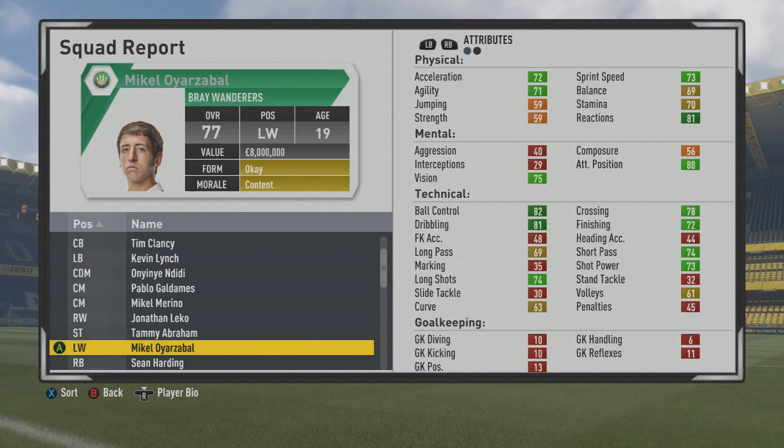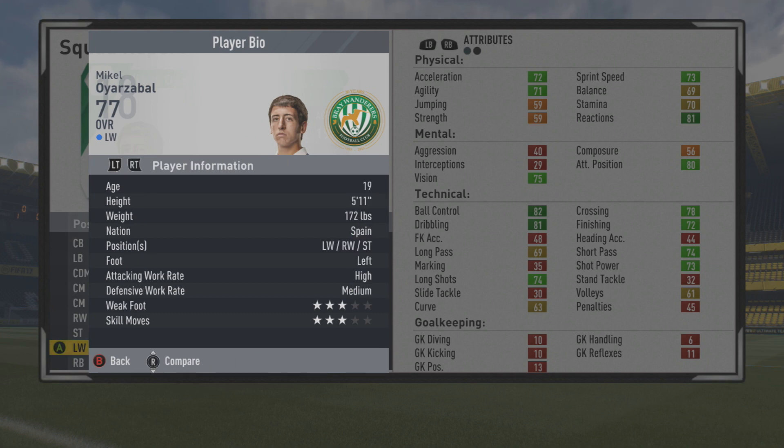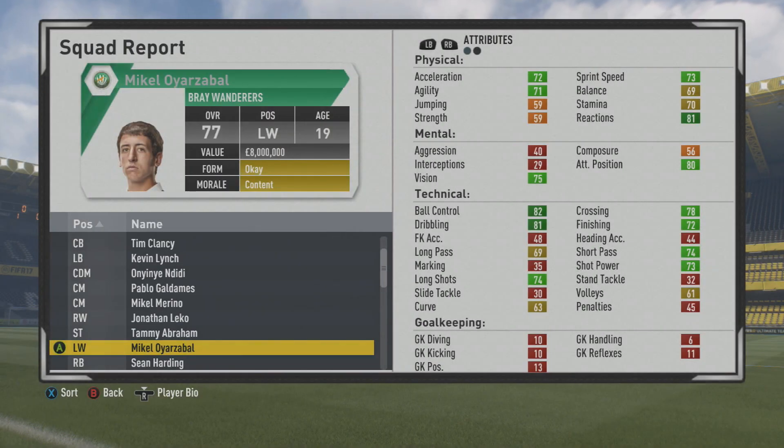Welcome to this player growth test. Today we're taking a look at Mikael, a 19-year-old left winger, 77 overall. He has some pretty good stats, especially technically — a very good dribbler, but still has plenty of room to grow. He's 5 foot 11, left winger, right winger, or striker, left foot, with high/medium work rates, three-star weak foot and three-star skills. Wingers definitely grow a lot in short passing.